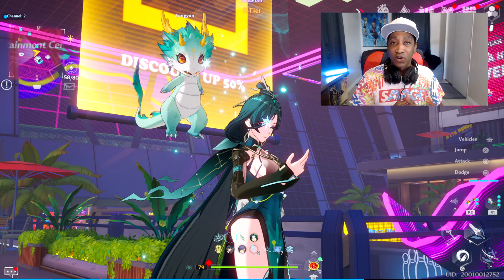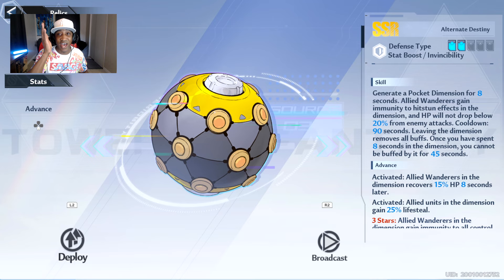I'm not going to hold it back any longer. You have to use this relic with Ling Han because it is absolutely amazing. It's called Alternate Destiny. It says: generate a pocket dimension for 8 seconds. Allied Wanderers gain immunity to hit stun in the dimension and HP will not drop below 20% from enemy attacks. Cooldown: 90 seconds. Leaving the dimension removes all buffs. Once you have spent 8 seconds in the dimension, you cannot be buffed by it for 45 seconds. I was doing solo joint ops in a 42 Resonance with no healing weapon whatsoever — just 2 defense weapons and Ling Han — and using Alternate Destiny was the key.